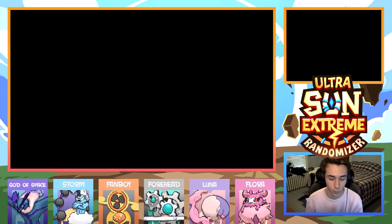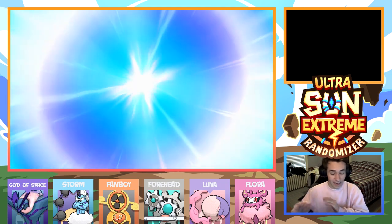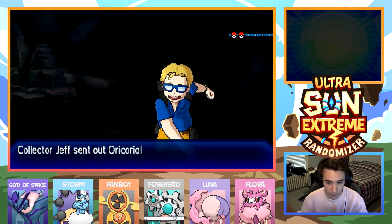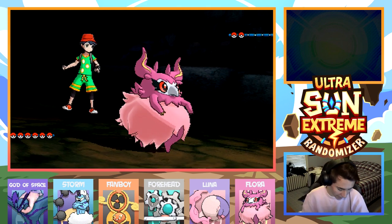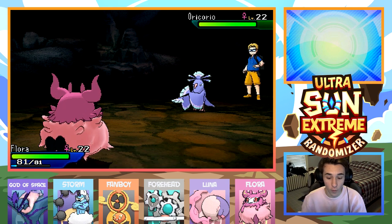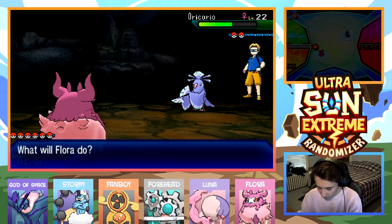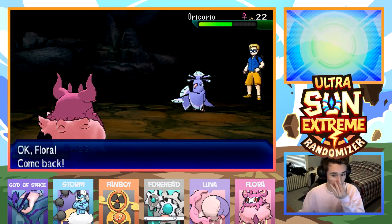I'm just going to use Flora here because I don't really want to heal Fanboy right now, but I do want to take on this trainer because I want to hit someone with an Ice Hammer. That's all I've been trying to do ever since we got this thing. I've been just wanting to Ice Hammer something, but we never could because Flora was too low leveled and I didn't want Flora to die. Turbo Blaze — honestly, I don't even know what Turbo Blaze does. Do we take recoil? We're going to see. Oh, that's super effective. This doesn't kill — I'm getting out of here. Speed fell.